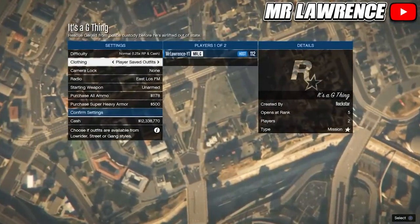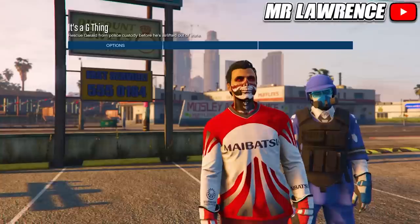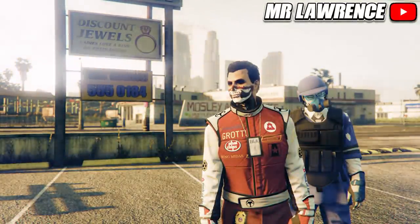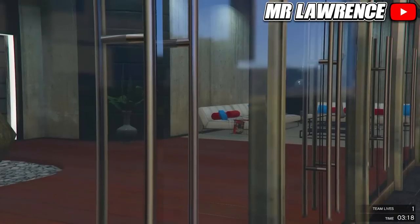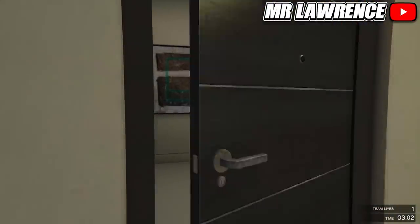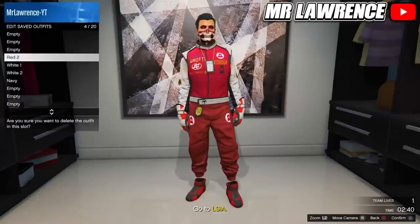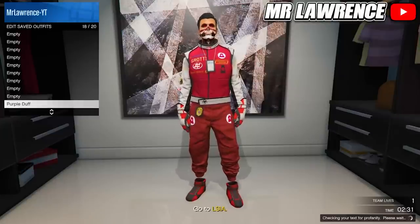Change the clothing setting to players, save the outfits, invite someone and start. Now switch your outfit twice to the right and ready up. When you load in make your way over to your apartment again and then go to the wardrobe. Now delete the red component outfits and save this outfit in slot 18. Then quit the mission through your phone.